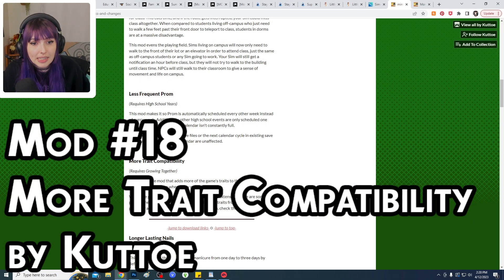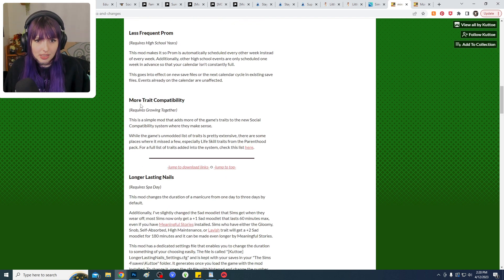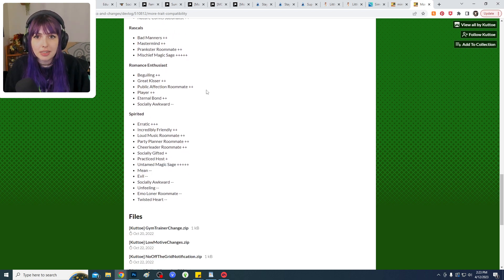This next mod is a smaller one called More Trait Compatibility, found on a page with a bunch of other mods — just scroll down until you see it. This takes the new compatibility system — which I love but honestly feels not fully fleshed out since you tend to get the same things over and over — and adds more of the game's existing traits to that system. You can see all the new options they've added, giving us even more chances for different types of compatibility.